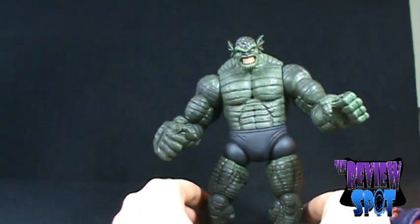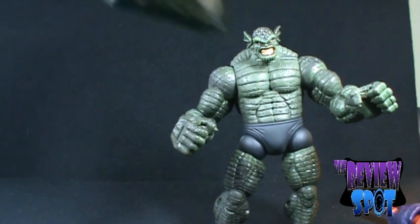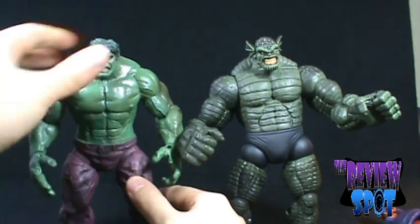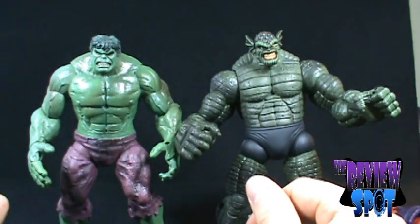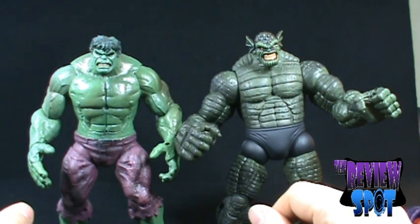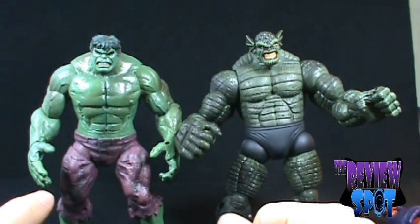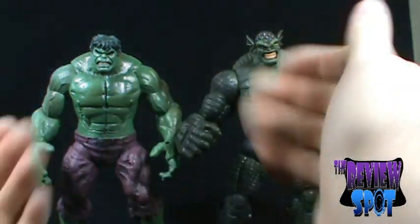Just to give you a scale comparison, we'll move Abomination to the side and bring in what I always consider my favorite Hulk — the Incredible Hulk from the Marvel Legends Face-Off series two-pack with him and Leader. Scale-wise they're about the same, give or take that Abomination is just a slight bit taller. It's scaled perfectly with the Marvel Legends line and with Hulk, of course. It would make no sense if Abomination were quite a bit taller, but they've scaled it perfectly.